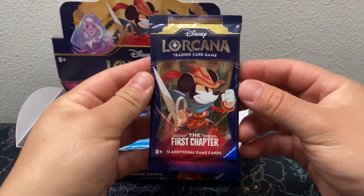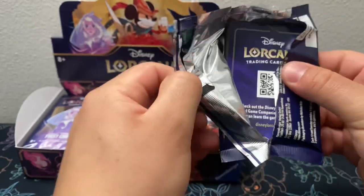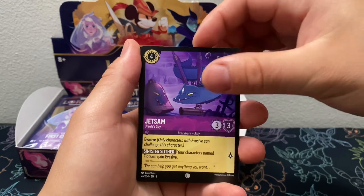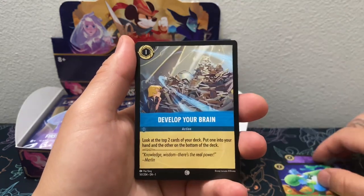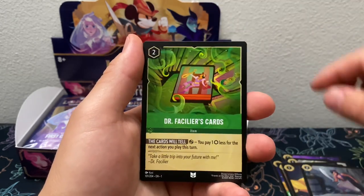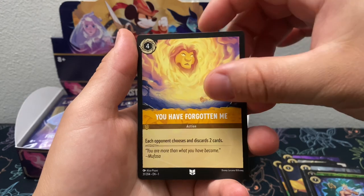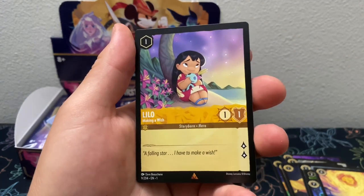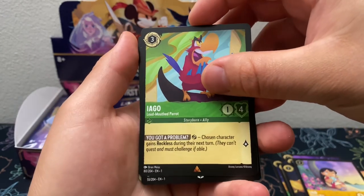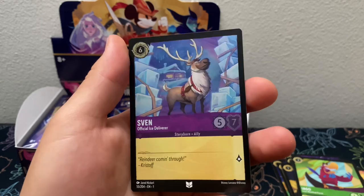Alright, coming along with pack number two. We got Jetsam, Genie, Develop Your Brain, Scar, Healing Glow, Aladdin, Dr. Facilier's Cards, Triton, You Have Forgotten Me, Lilo for the rare, Making a Wish, Iago for another rare, Uncommon Fen, and this thing — Hollow.